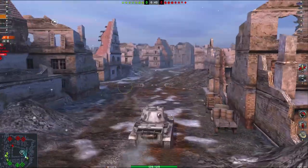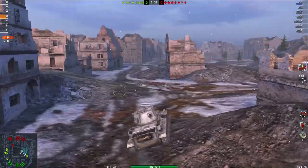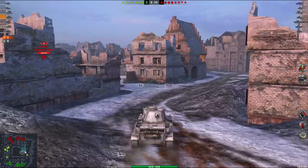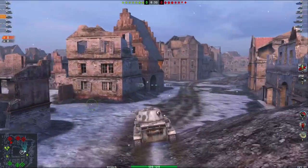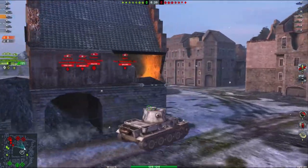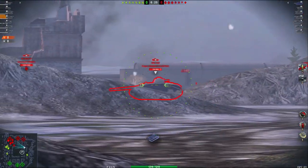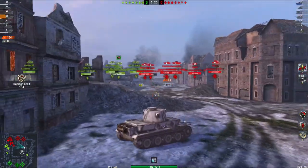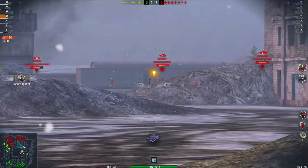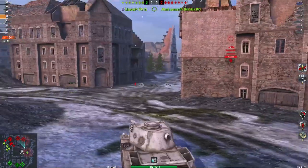This is me on Himmelsdorf, the flattest map on the planet. And as you can see, it's a tier 6, tier 5 game. I'm thinking maybe, just maybe, we have an advantage. And we do, because we have me in this tank. I'm not saying that me, as a player, am super-duper unicum status — I'm not. But in this tank, in this tier, I'm going to be able to give these guys a hard time.